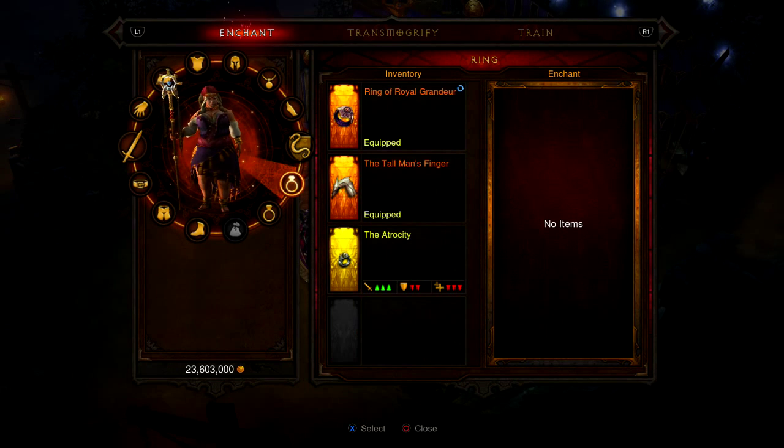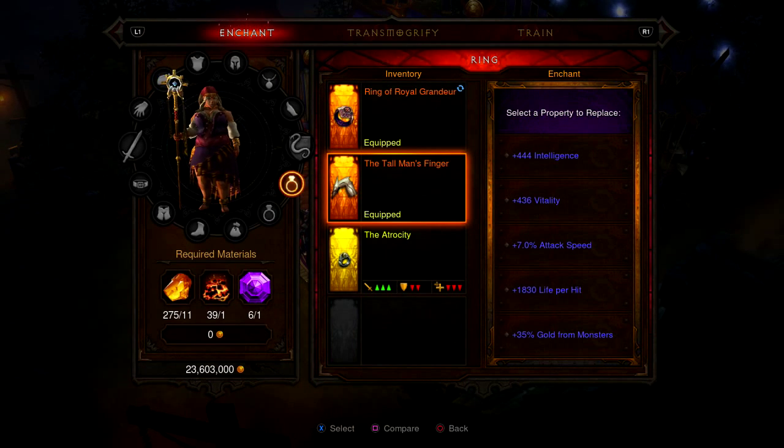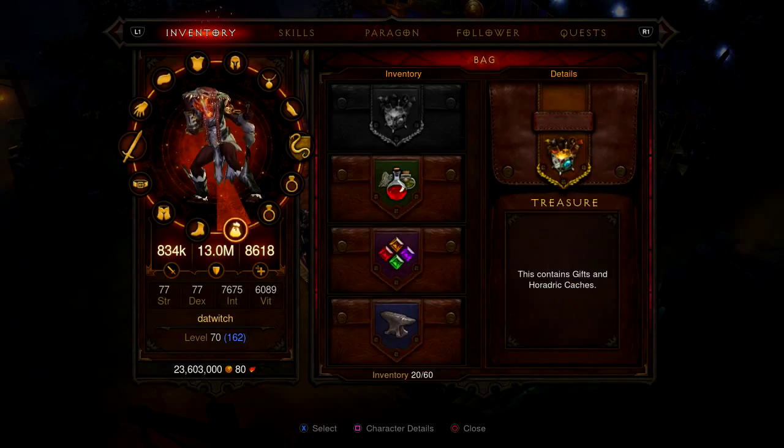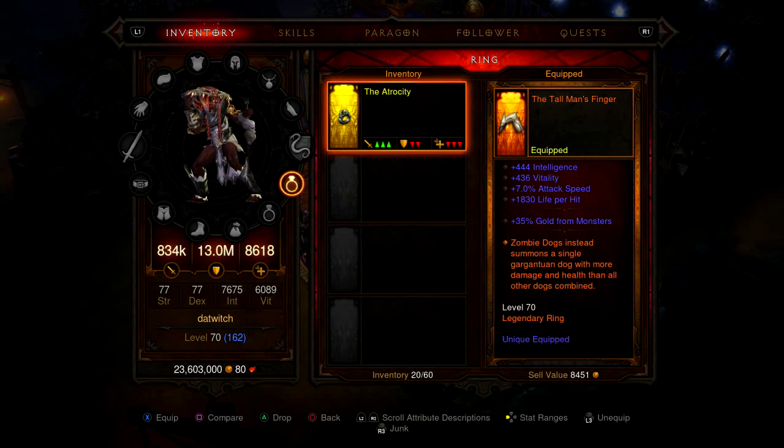The most important thing — we just got this new ring called the Tall Man's Finger. Let's take a look at its special ability because it's very vital and important. If you're running a zombie dog build, instead of summoning multiple dogs it summons a single gargantuan dog with more damage and health than all the other dogs combined. On PC this does a crazy amount of damage — sometimes upwards of 100 million.